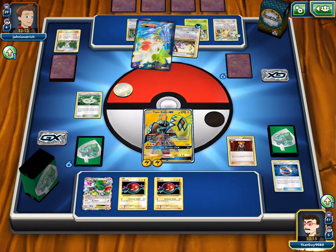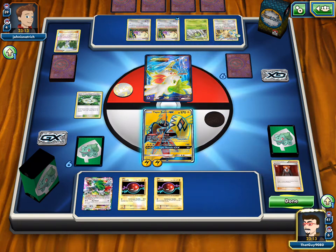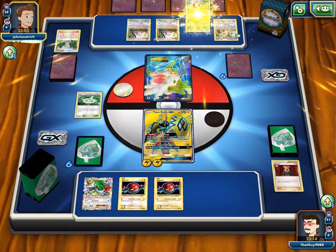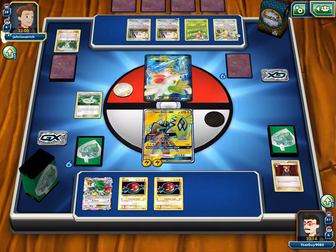I thought we were gonna Lysandre up the other Raticate — the one he already had evolved so we can kill it. But we don't have enough energy — and we take two prizes off of Shaymin also. If we get an Electrode, we'll do it because we have to, but I don't want an Electrode. Top-decking a Sycamore right now would be clutch, or even a Lele — anything, really. Any supporter.